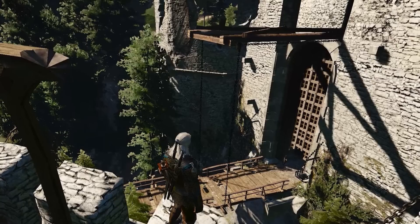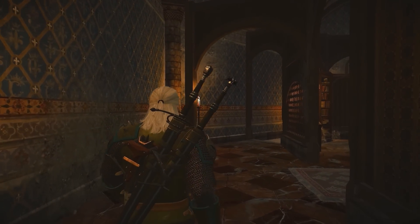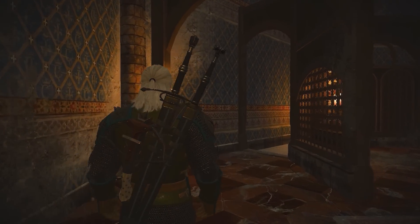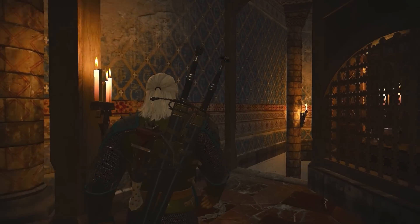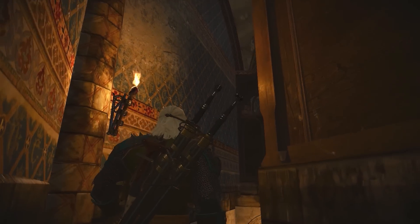Okay, so that was the gatehouse. Don't worry — there is still stacks of things to love about Kaer Morhen. One of the things I just loved so much is that the internal walls of this castle have been painted. Have a look — see how they've been painted? This is a profoundly accurate thing, and I don't think I've seen it in any other video game castle.